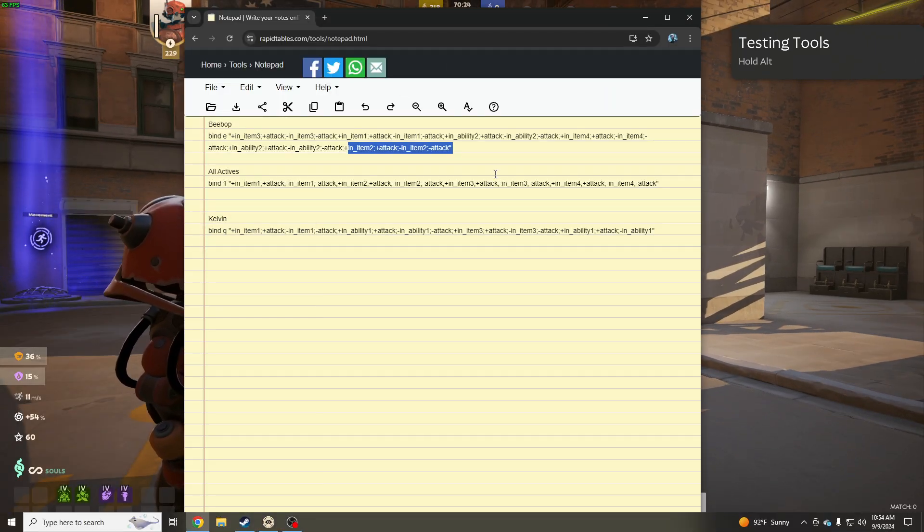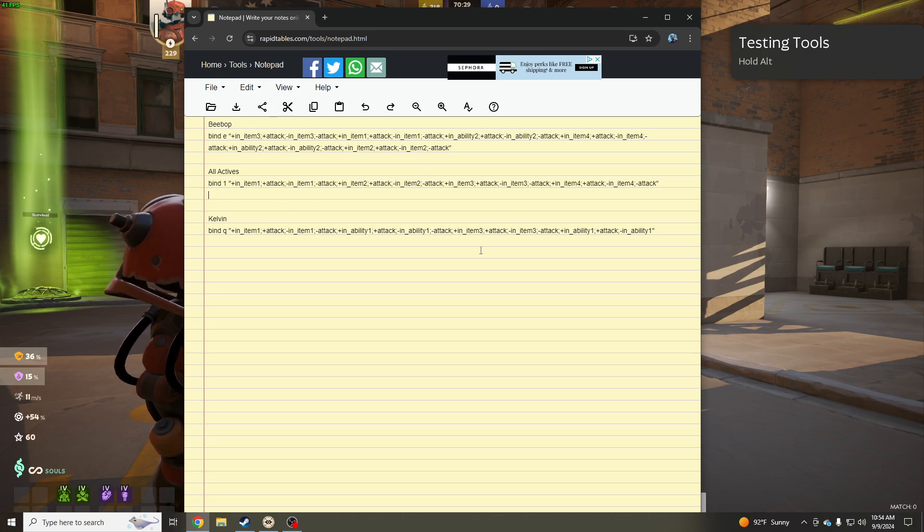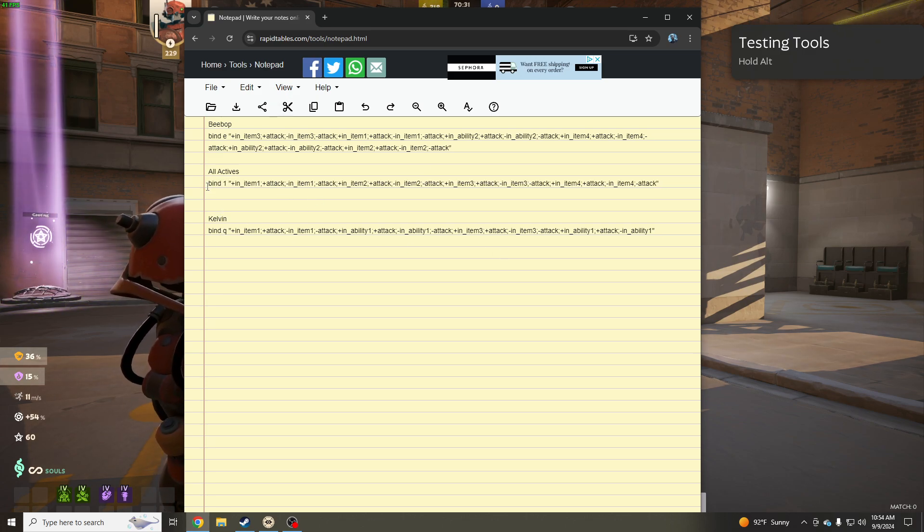If you want to go back to normal, you just rebind it - literally that simple. Now whenever I press one, it's working like normal, only pressing my Unstoppable. That's the way you do it. For any code you put in, you have to unbind first. I'd recommend using a Notepad so you can practice making your own stuff.